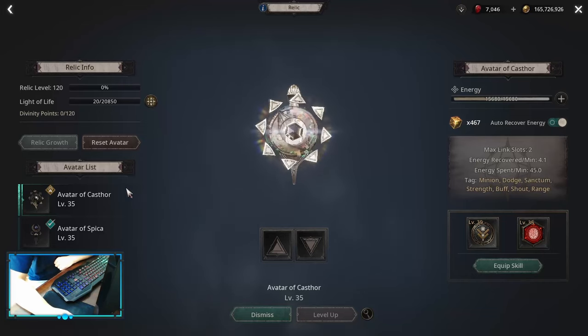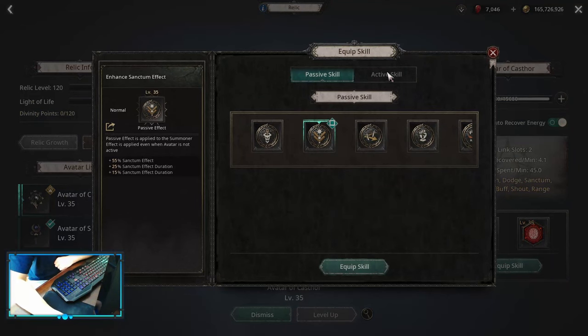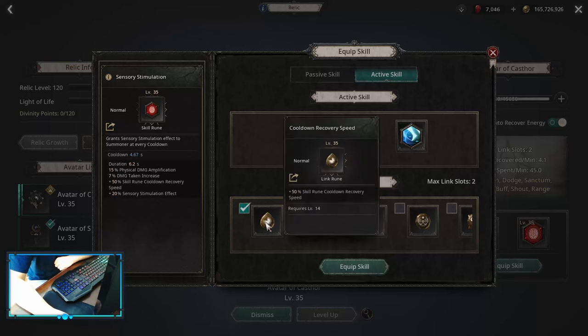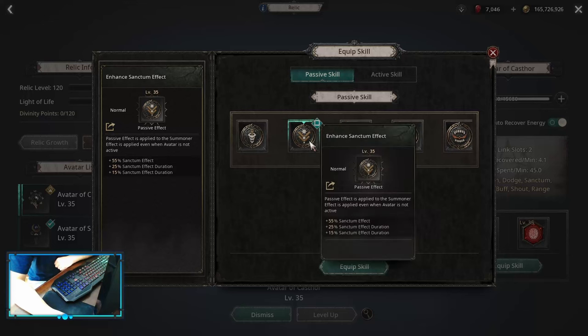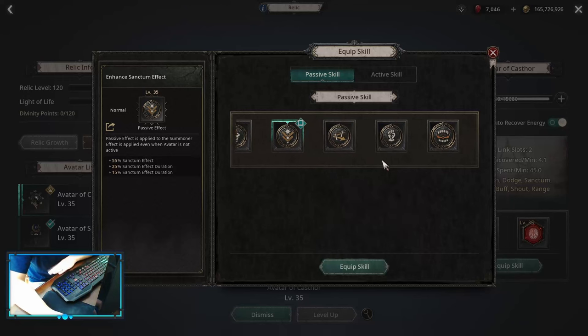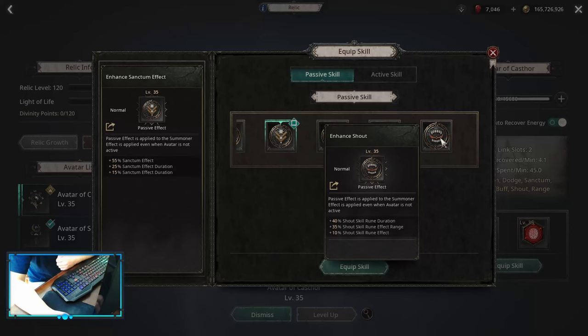For Relics, start with Castor. On Castor pick up Enhanced Sanctum Effect as the passive. For the active, go for Sensory Simulation together with cooldown recovery speed and increased buff effect. Enhanced Sanctum Effect increases the buffs on maps such as Swiftness, Enhancement, Fortune, and Blessing. If you don't want that, you can go for extra strength which will either enable you to equip more items or give you more HP. You can also do Enhanced Shout but it's not as good as the other two options.